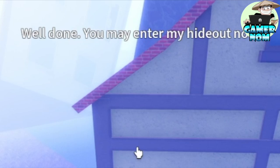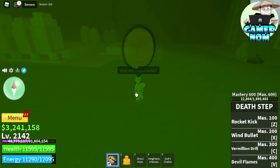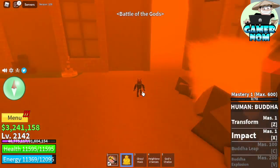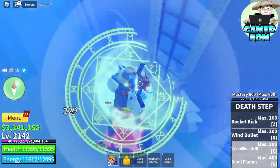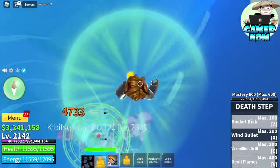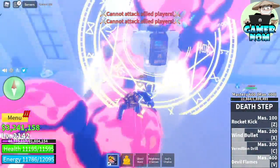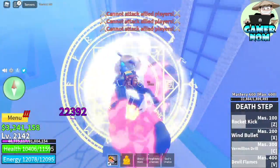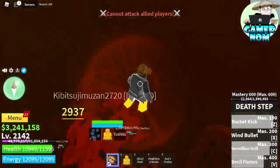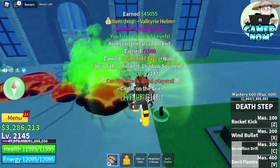Well done — you may enter the hideout. But remember, we summoned Indra, so let's defeat it first and we will come back to this area. Don't worry, the door is already opened. By the way, we're using death step, so it's really easy. Also, goal race v3 plus the goal mask for lifesteal, plus the best moderators in our Discord group — shout out to the Shichibukais.